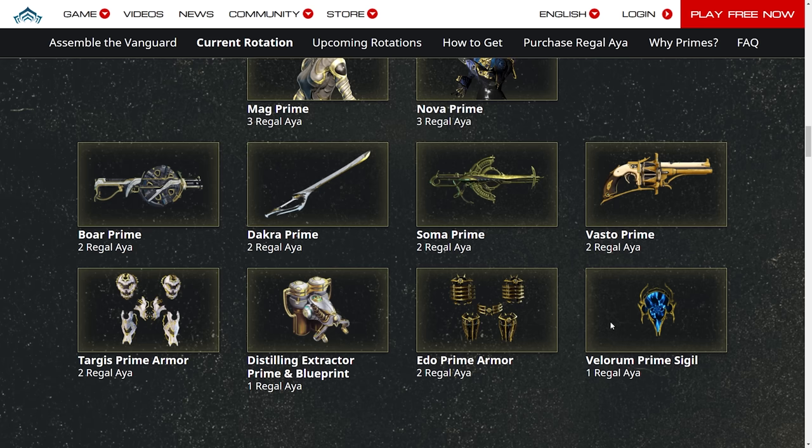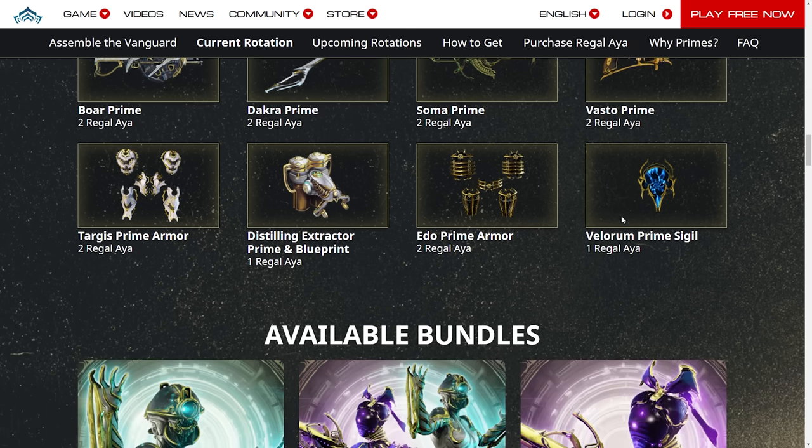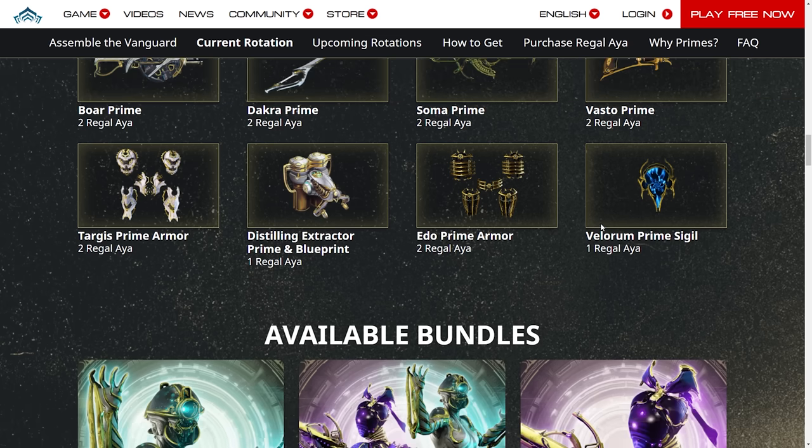It's nice that the sigil is one because it's a pretty good sigil in my opinion. This is probably the best pack in the game — the Edo Prime and the sigil — because a lot of people ask how you get the glowing thing on your Warframe whenever they see my streams. But that's how you get it; you've got to buy it with cash.